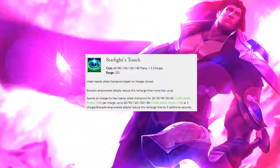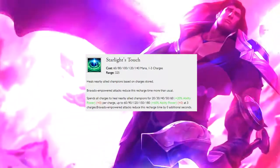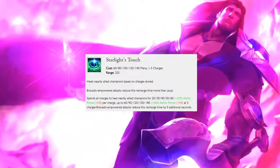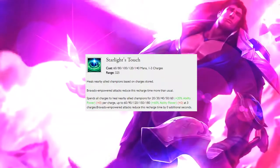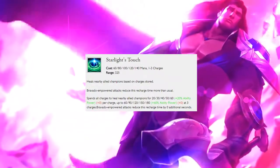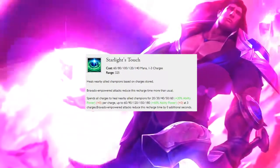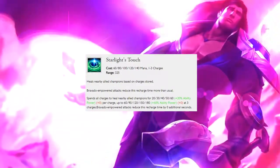Taric's Q is Starlight's Touch. It's an AoE heal that can stack up to three charges. Combining this with your passive means that Starlight's Touch will pretty much always be up, if not just coming off cooldown. There's really not much else to say about it — you heal, that's it.